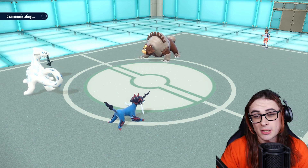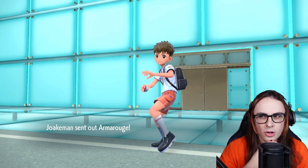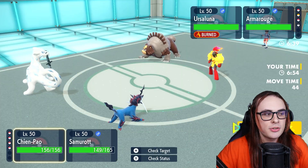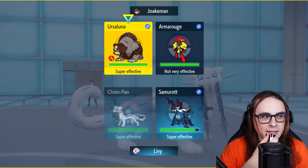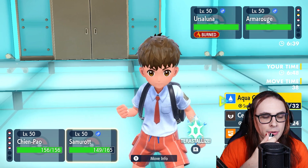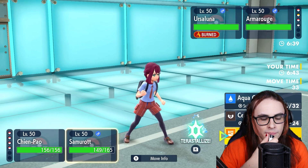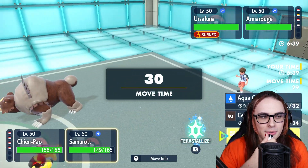Armarouge comes in — perfect. So I can just freely Sucker Punch this. What I'll do here is actually — do I want to target Ursuluna? I feel like I should target Ursuluna instead. I'm going to go for the Aqua Cutter here. I could just go for Dual Sacred Sword — actually, it does have some merit here. I'm going to go for Dual Sacred Sword.